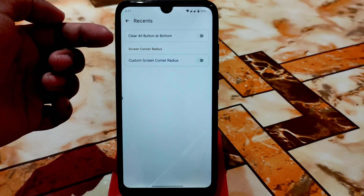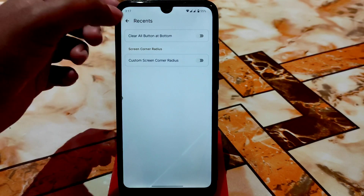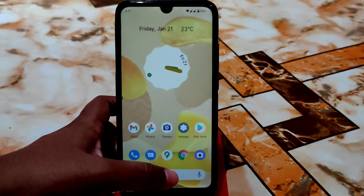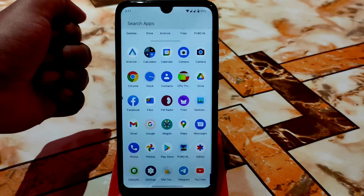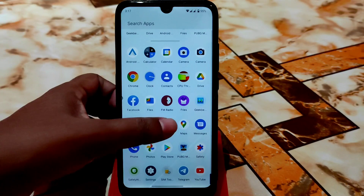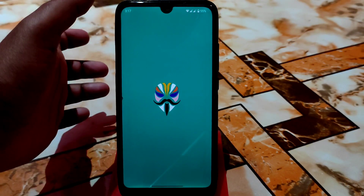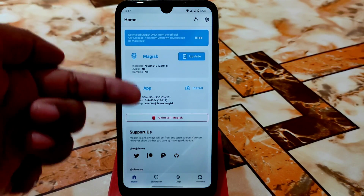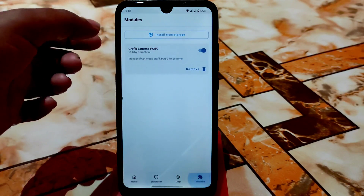You can also enable custom screen corner radius. Hope you guys understood the video — if you missed anything, let me know in the comments below. I rooted my device and Safety Net is passed by default, as I've shown in many previous videos. I'm using the Magisk Canary build — the latest Magisk Pro — along with the Magisk module for PUBG gameplay.